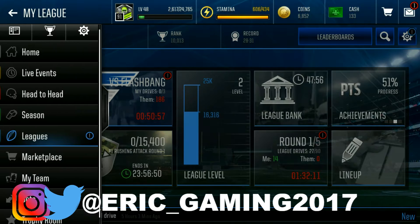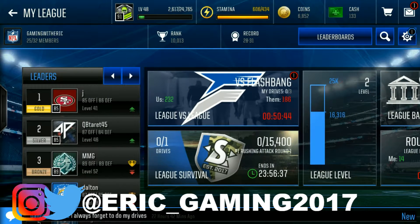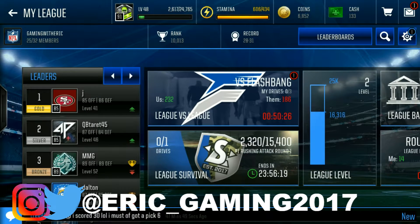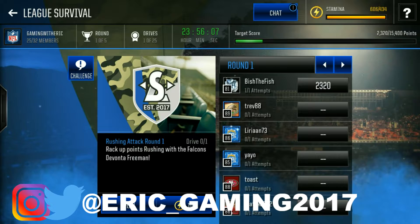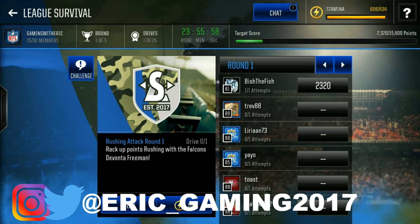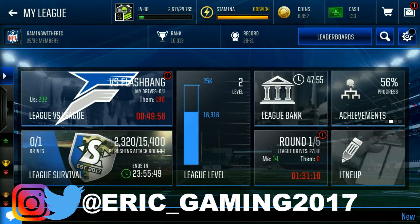I didn't get a chance to go over league survival, league level, and league bank, so let's cover that. They changed up the design on the league tab and you have this new league survival where your whole league adds together to complete objectives. You come together and do little challenges — our first one was defense with a linebacker mini-game, and now we have to do a rushing attack. We got five out of five last time, so make sure you're doing that because it easily gets you free cash and free neutralizers.